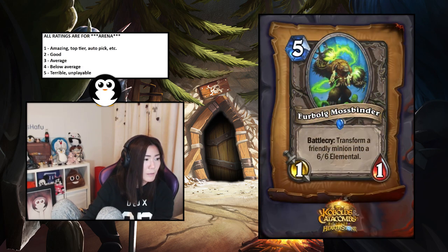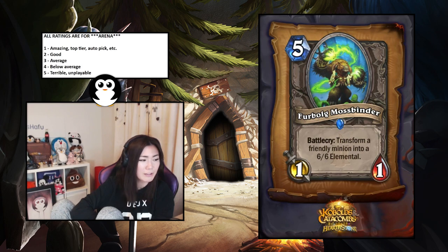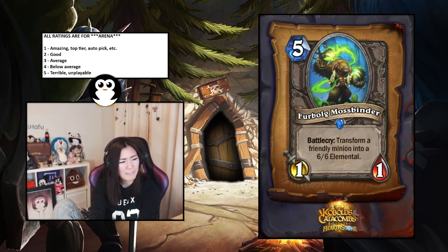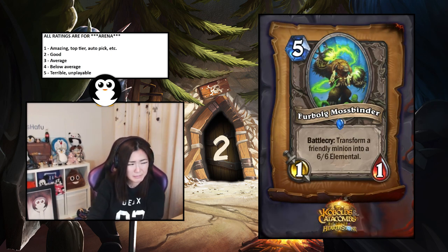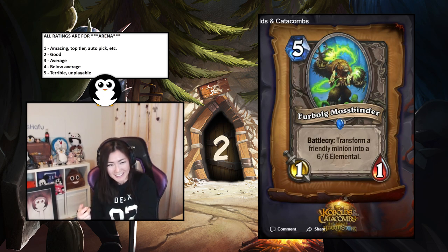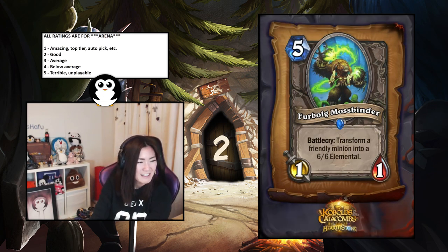Furbolg Mossbinder — five-mana one-one, transform a friendly minion into a six-six elemental. Transform destroys deathrattles and completely changes the minion. Kind of how Evolve works. It'll be fun with Evolve. It's weird to evaluate — nominally it's seven-seven stats but you need a minion. You can trade with the minion first then transform, or transform your Molten Lurker for sick value. It'll be better on Shaman and Paladin where you have a guaranteed target. I'll say 2.5 — final answer.